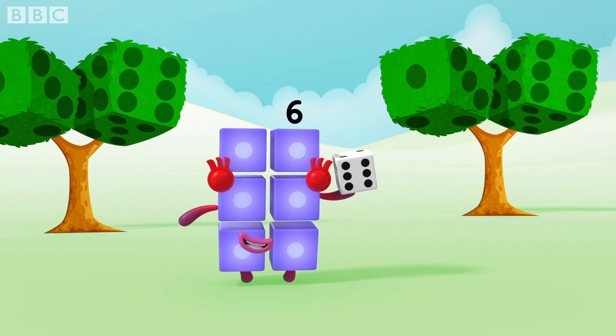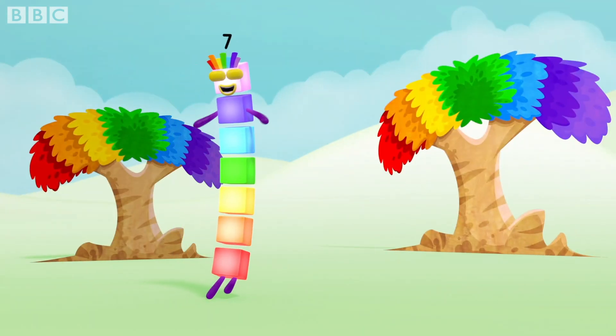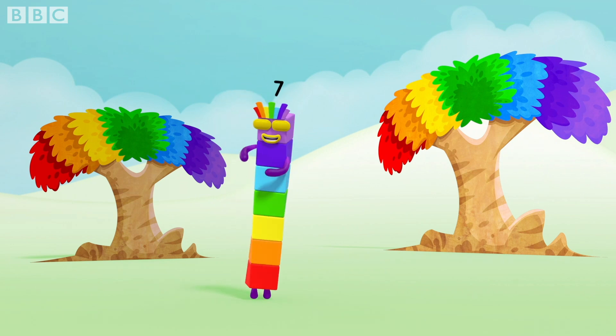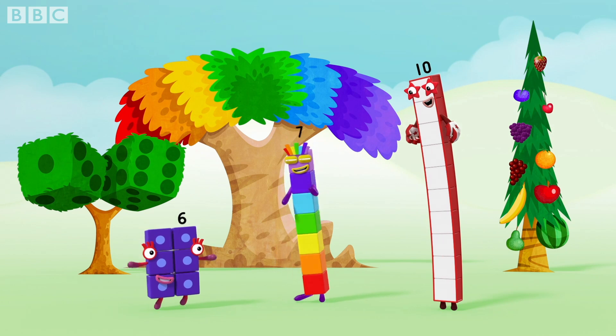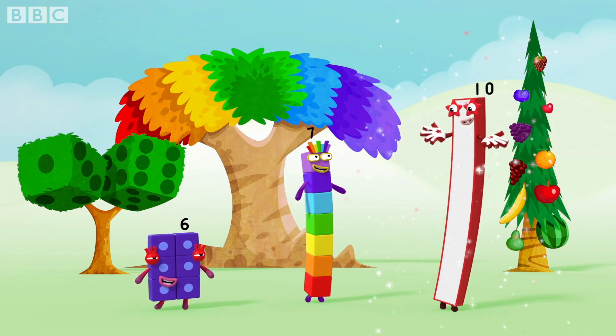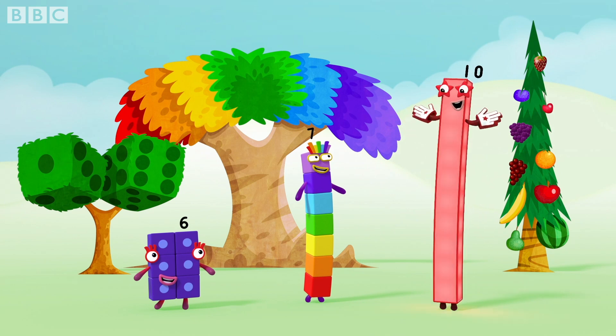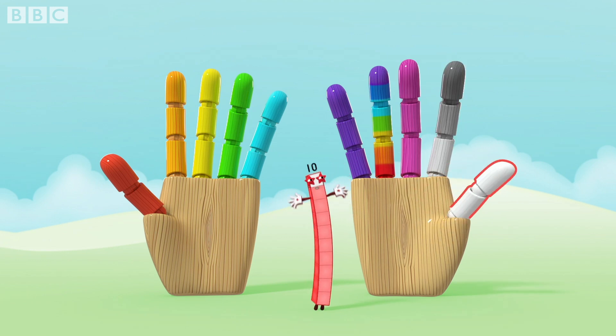Six is made of six blocks. I like to roll the dice. Seven's made of seven, in a rainbow. That looks nice. I'm six ones. I'm seven ones. And I'm ten ones, which means I'm one ten. One, two, three, four, five, six, seven, eight, nine, ten.